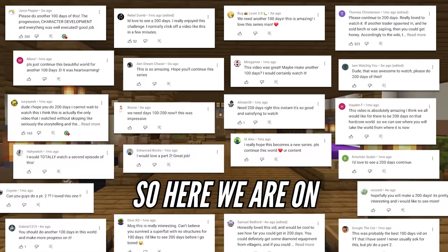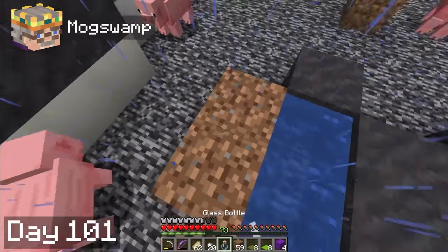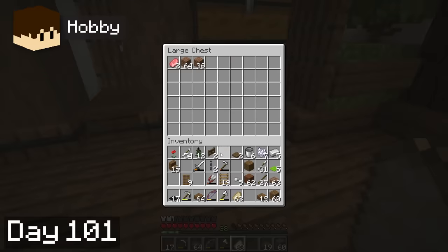You guys wanted a sequel, so here we are on day 101. Hobbie and I were a bit tired of working on decorating our base interior, so I got right to work decorating the pig pen area so it'll transition better into our base. Hobbie collected some iron from iron golems, sorted out his inventory, and then put his big brain to work making plans.